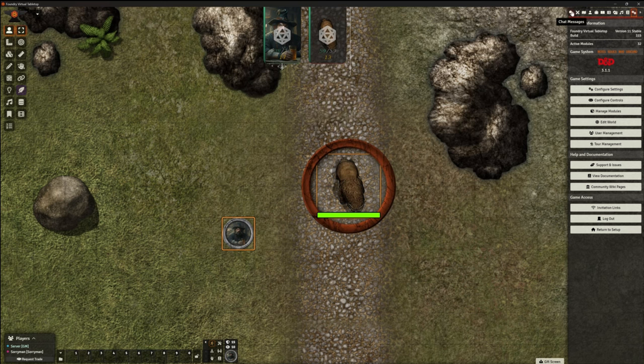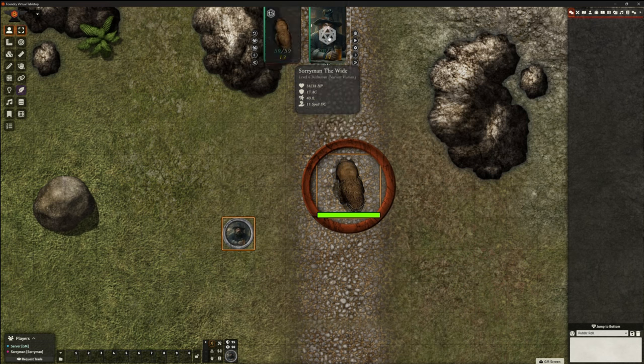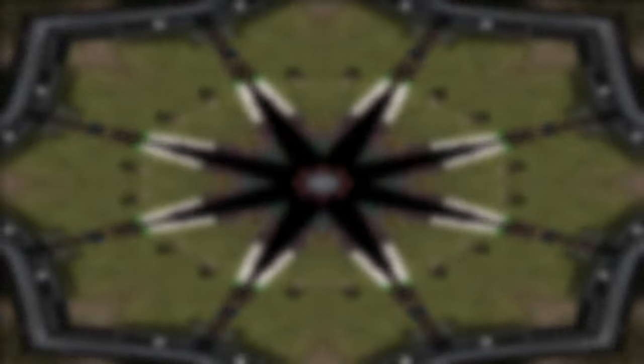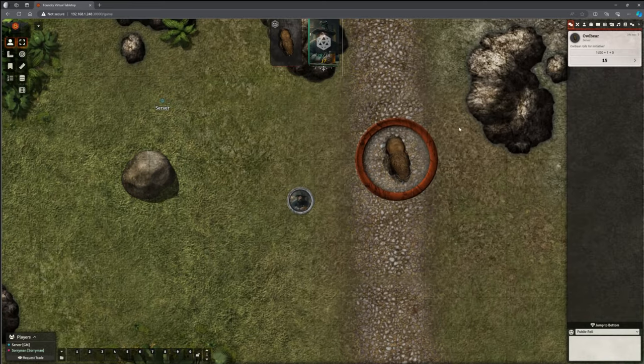So, how do I start this combat? Obviously I'm in the GM screen at the moment, but I can just select all the tokens and hit my combat button. And you can see the combat carousel at the top has immediately jumped up to show us what's going on. I can roll initiative — because I'm in the DM screen. The Owlbear has got a 15. Now I'm going to shift my screens around so you've got the Soryman player version to watch. The Foundry GM screen will actually be on my other monitor. Give me a second, I'm just going to flip those over.